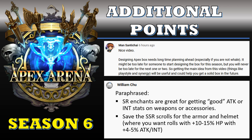William Chu also made a few good points that I actually forgot to mention. You should use SR enchants to get good ATK or INT stats on your weapons or accessories, and then that way you can save your SSR scrolls for your armor and helm slots, where you're going to want to get a high HP roll as well as getting 4 or 5% ATK or INT.